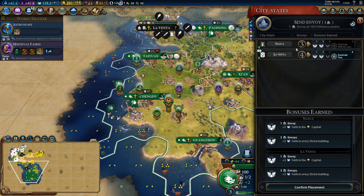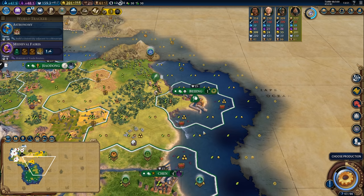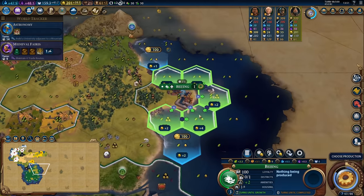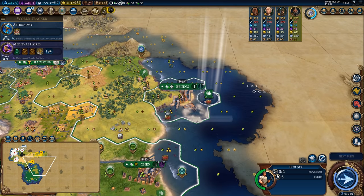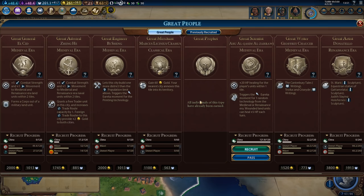I do want suzerainty of Nazca as well so I'll start putting envoys in there. The second-to-last settler has been plonked down in Beijing. Beijing is going to just immediately work on a harbour. I find harbour-based builds are really really strong in the current patch, which makes me really enjoy playing them.